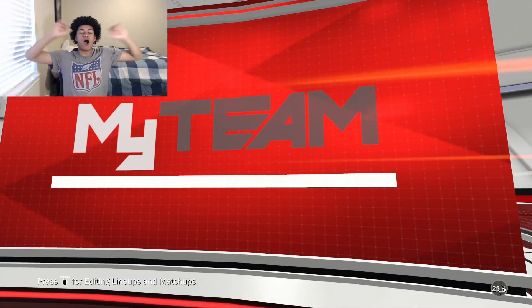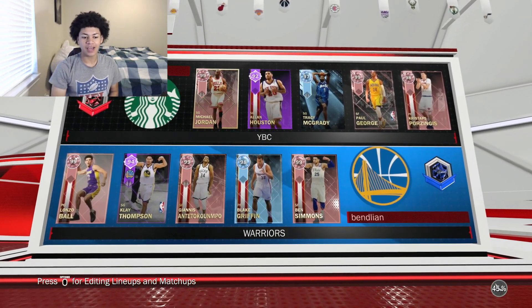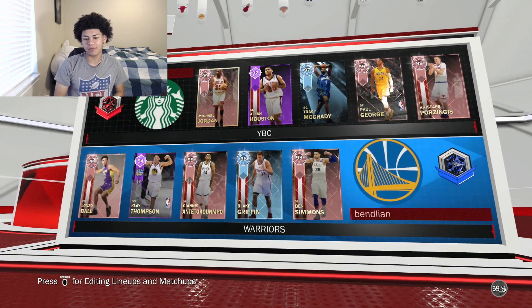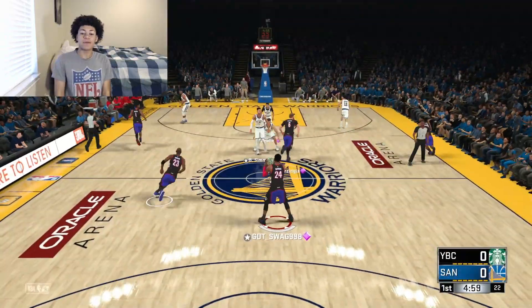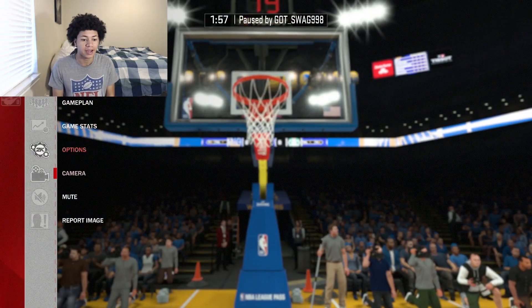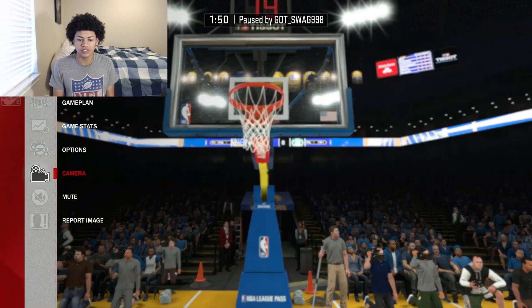Six and a half hours late — oh my goodness. After waiting an hour, we finally have a matchup in Supermax. He has a good team: pink diamond Lonzo, Klay, pink diamond Giannis, diamond Blake Griffin, and pink diamond Simmons. Alright, here we go — this should be a good one. We win the tip, and oh my goodness, this camera angle is weird. This is the camera angle I played on last year. In 2K19 I play on 310 — I can't believe I played on that one in 2K18.